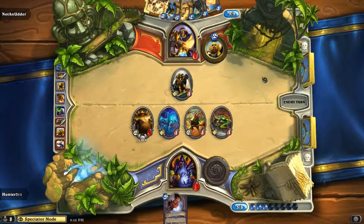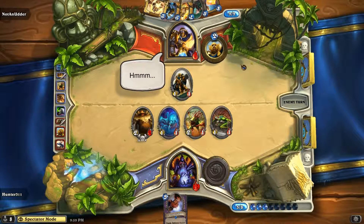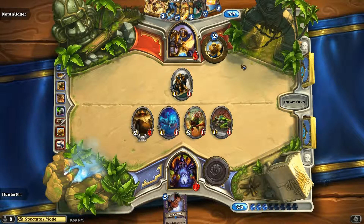He's got to use that Avenging Wrath and drop that Guardian of Kings now, right? Yeah, his Kings and his Holy Light. I would almost go with the Hammer of Wrath just to fish, and then after that, if it didn't work out, drop down the heal. Guardian of Kings for the heal, but you have the Holy Light for the same heal. Yeah, but he'd have a 5-6 out on the board, which is stronger than everything that Hunter has.